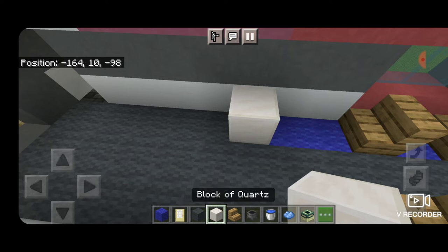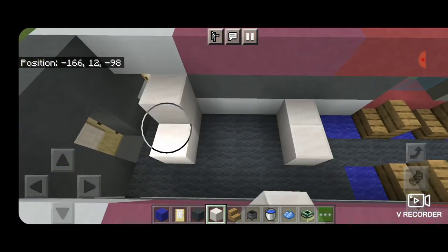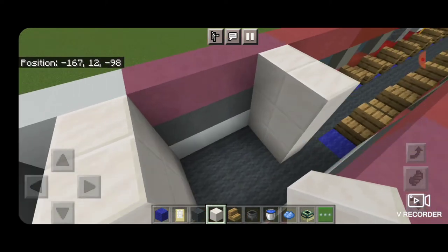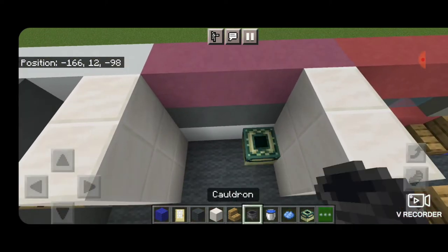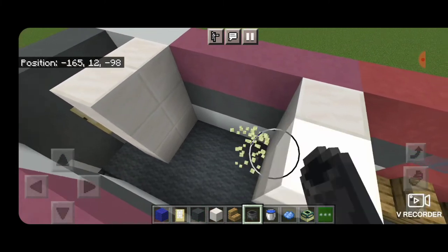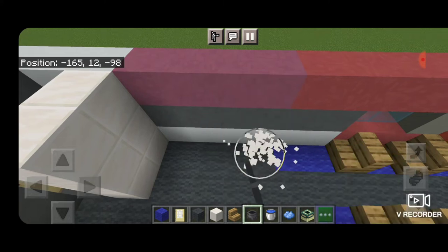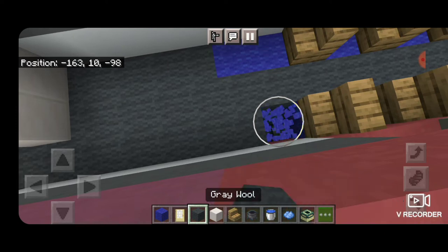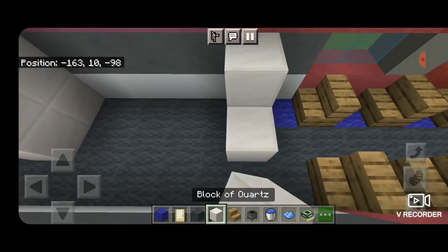In front of this blue wall we'll put two columns of quartz blocks and over next to that door as well, and bring them to the top on each. This is going to be a little bathroom — I started to build it here but I realized I wanted to make it bigger, so I'm going to take out this wall and move everything back by one. We're going to turn this one into gray wool and move our wall back by one.